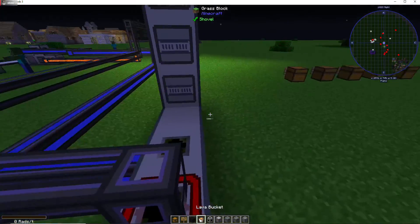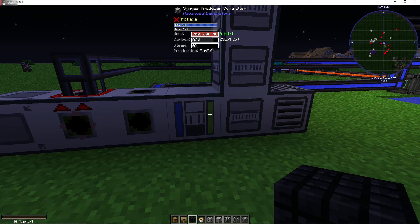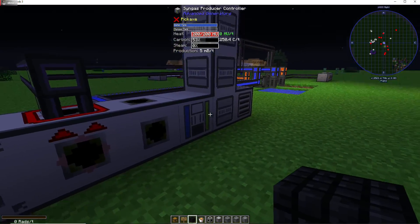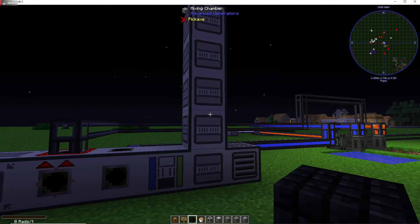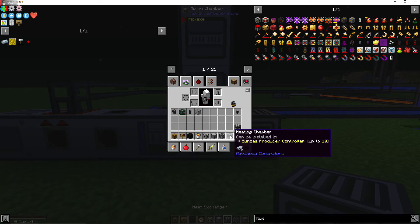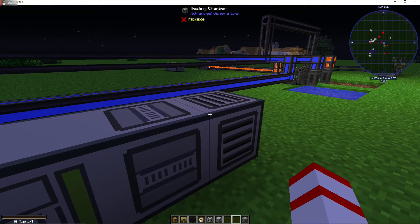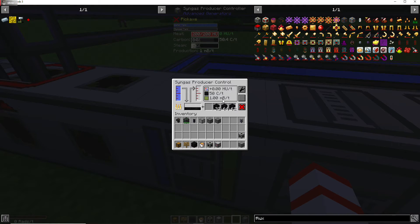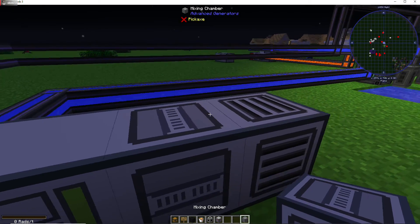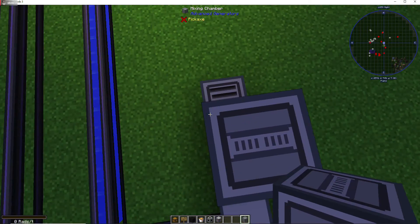Like I said, it's multi-block so you can completely configure these any way you want. I can have the producer over here and have a bazillion of these mixing chambers. I have five mixing chambers here. With just one mixing chamber and one heating chamber, I'm only creating one bucket of syngas per tick. For the best results, go ahead and slap five mixing chambers on here with one heating chamber.